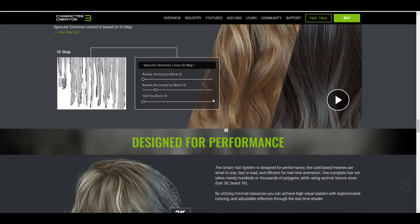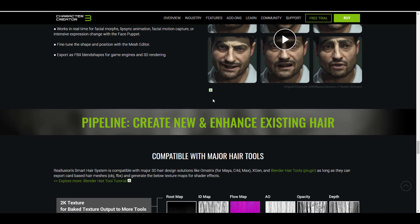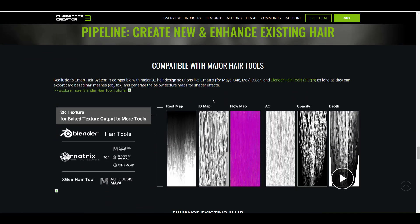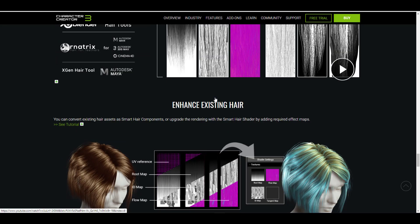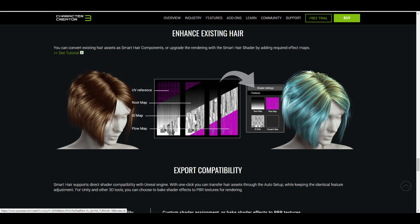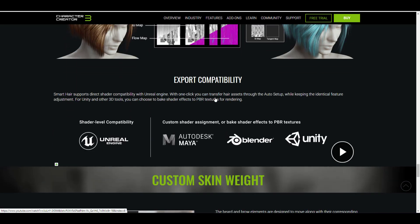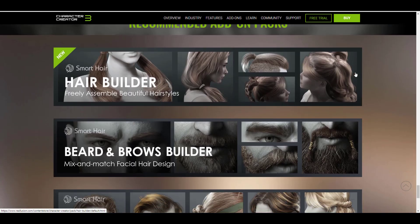For those thinking about compatibility, the Smart Hair tool is currently compatible with most major hair tools. That includes the Blender Hair Tool, Ornatrix for Maya, 3D Studio Max, and Cinema 4D, and also XGen Hair Tool for Maya. And if you're thinking about exporting this for your game, yes you can — you can export from 1K all the way to 2K to any of those engines that you'd like. The Smart Hair comes in three packs.